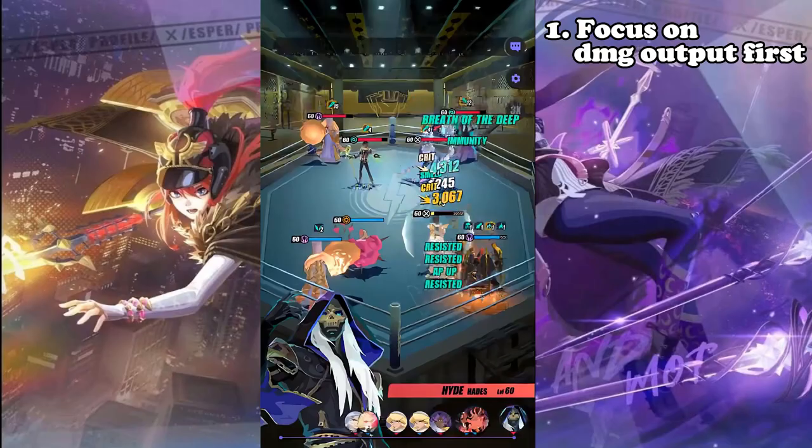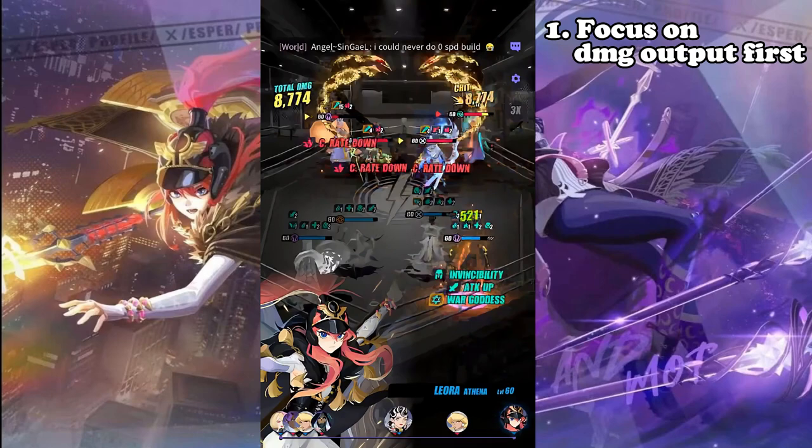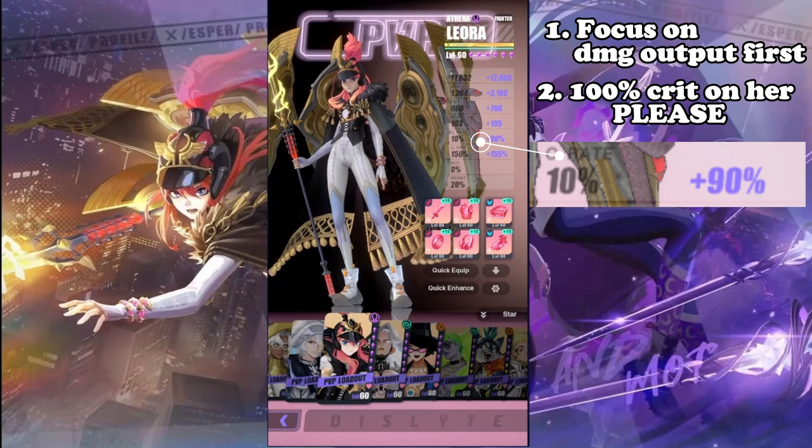Which brings me to my second tip: get that 100% crit rate. Her crit rate plays a massive role in dealing a ton of damage. You're going to be under War Goddess and your damage is amplified the greater the crit rate gap. This is how she one-taps Jin Yu Yao's and Sally so easily with her S2. Do yourself a favour — make sure you get that 100% crit rate and stop making excuses when you miss the crit or don't do enough damage just because your crit rate wasn't there.